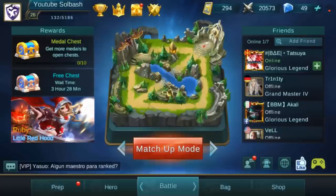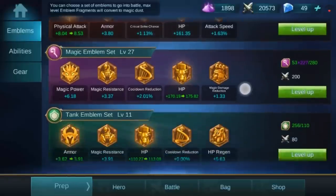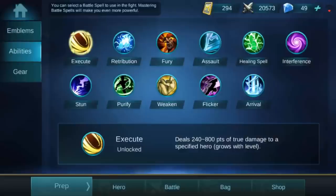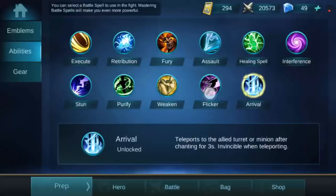Down below the chat you have the prep menu. The prep menu is where your emblems are at. Emblems are what you basically get to choose a set to go into a match with depending on what type of hero you want to play with. You use battle points and you can also use dust to level them up as well. On the left, the abilities tab — these are the spells that you get to take into the game. As you level up you will acquire new spells and better spells. You can take only one spell into a battle, so choose wisely.